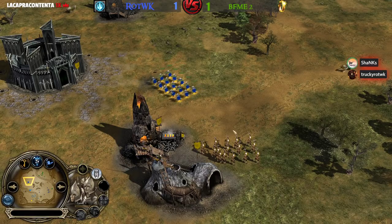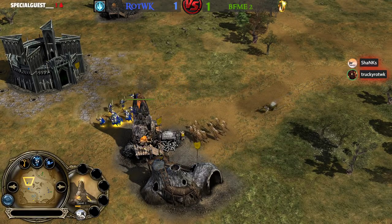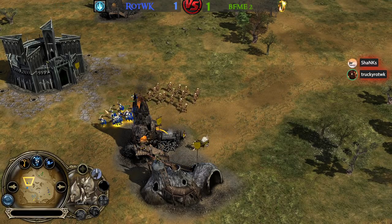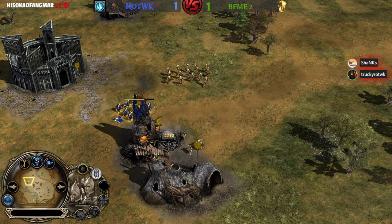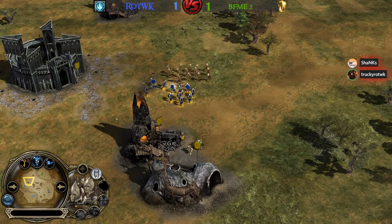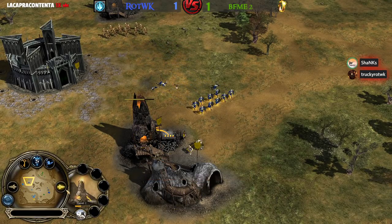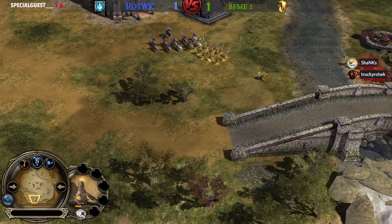Rallying Call was used but there are some crossbowmen — will they be able to defend? He really wants to hit. He's hit shield formation and was on aggressive stance with those Soldiers of Gondor, needs to micro them a little bit better. He's going to give up and try to take down some crossbowmen instead. He's not going to try to finish off this Furnace.